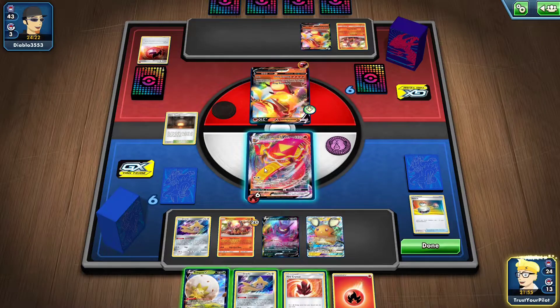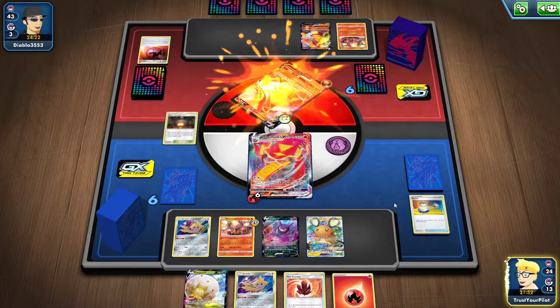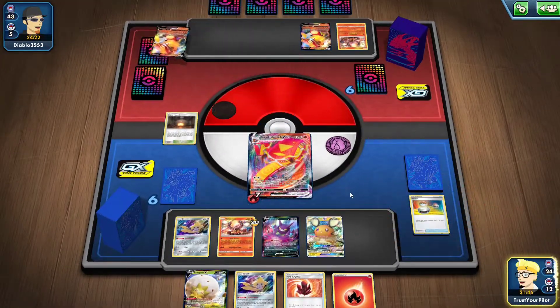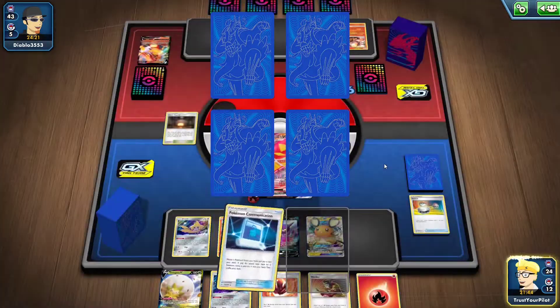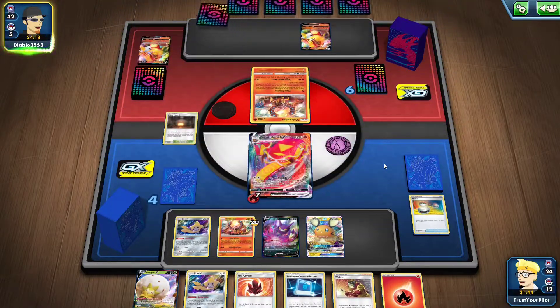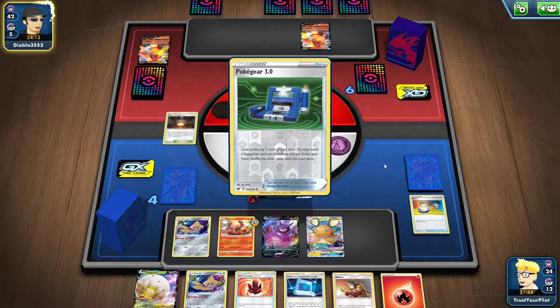I can use my Eldegoss to get the one Welder back if I don't get a Welder off the prizes. So unless they play Victini V — okay, there's a Welder. Let me guess, another Welder. Pokégear. I should be good. Sometimes you just have to go for it. You're seeing the power of Centiskorch.